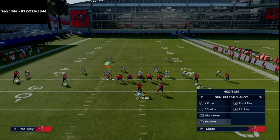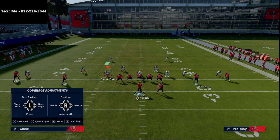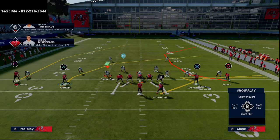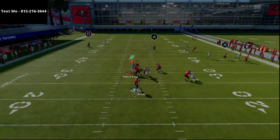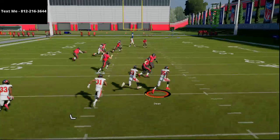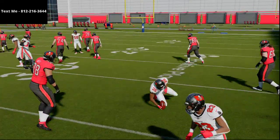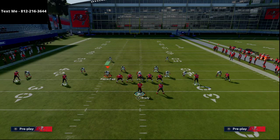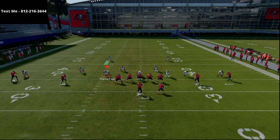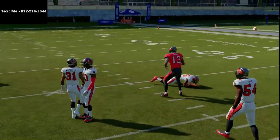Smart routes can also create different routes. On PA Reed you see this deep post — the same theory is true. If I shade coverage over top and to the inside, Mike Evans is not gonna be able to beat man unless he just has superior stats. I've thrown that pick a thousand times because post routes in theory should beat man — but it's specifically smart routed post routes that beat man. So I smart route him now, it turns him into that same vertical stem, and at the snap he gets that nice separation and we're able to beat man-to-man coverage to the inside.